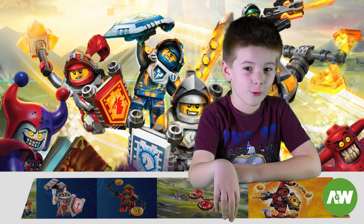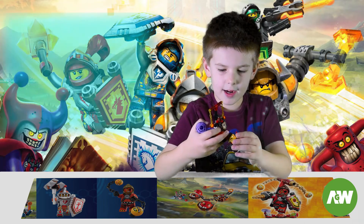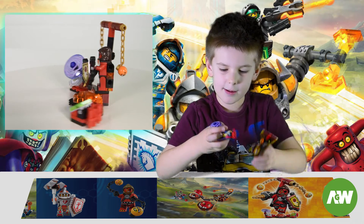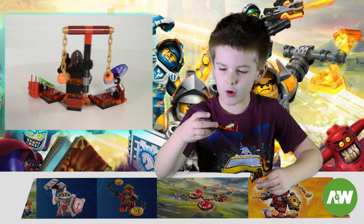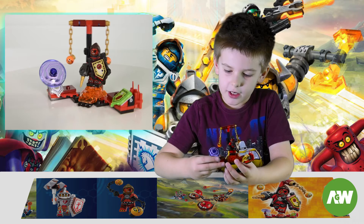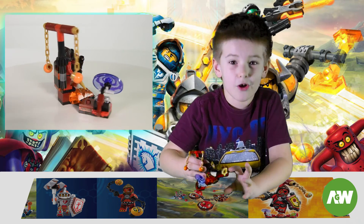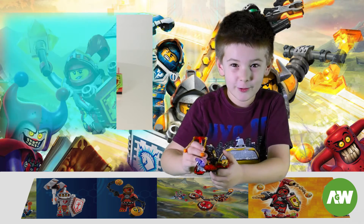This is Ultimate Beastmaster, and he's standing on his platform with all his shields. The shield has bombs. This is a spirit tornado. This power actually makes goblins help you, which is cool.